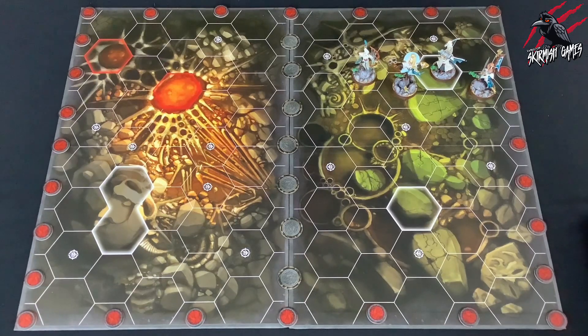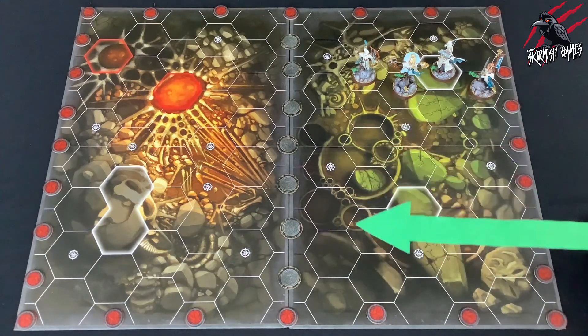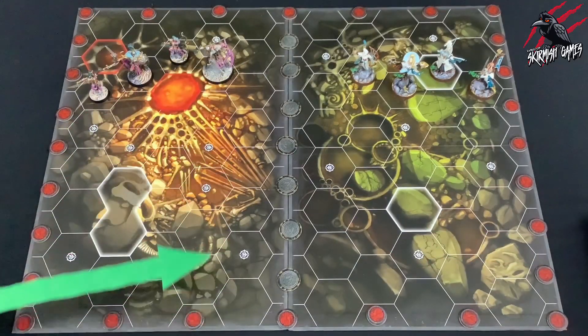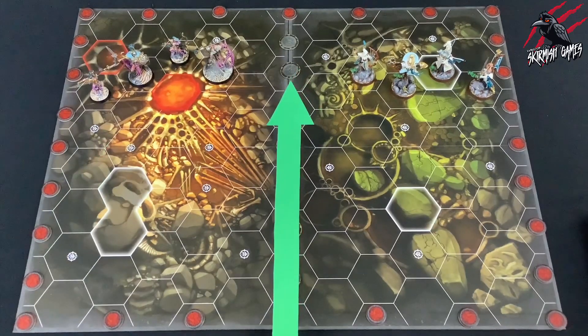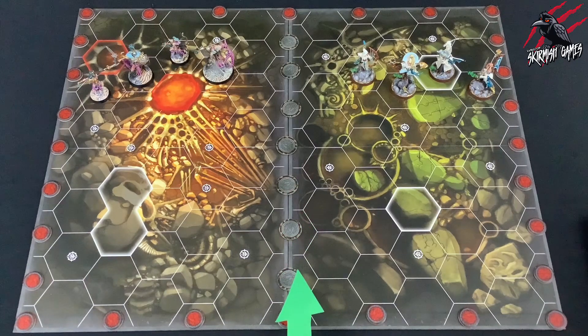Now let's look at player's territory and no one's territory. A player's territory is made up of all the hexes on their game board. Hexes on another player's game board are enemy territory. Any hexes that become completed by the placement of the two game boards are classed as no one's territory.